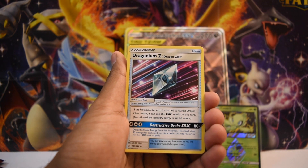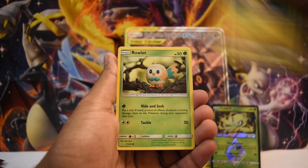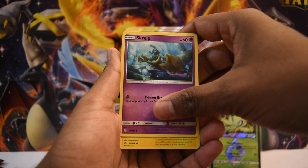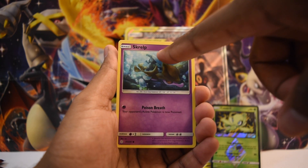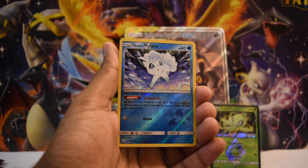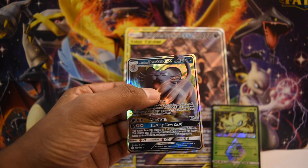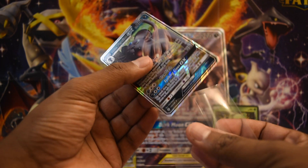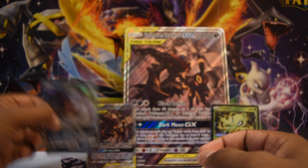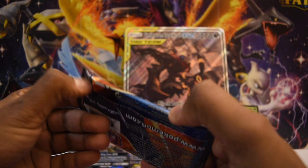Next up, a Cosmic Eclipse pack. Got a Leaf Energy, a Draconium Z, a Dusclops, Professor Oak's Setup, a Passimian, a Jangmo-o, a Rowlet — love this card, really cool simple artwork. Got a Scorbunny, and in the background of one card it's actually a Palkia image — so gen 4 remakes confirmed! Got a Pikachu number 25, an Alolan Vulpix, and an Alolan Persian GX as our rare for the pack. Got a sleeve for that — good-looking card, centering is off a little top to bottom but can't really complain.